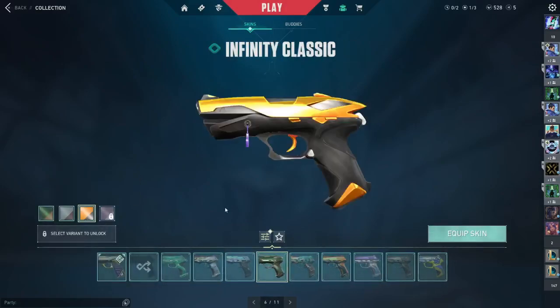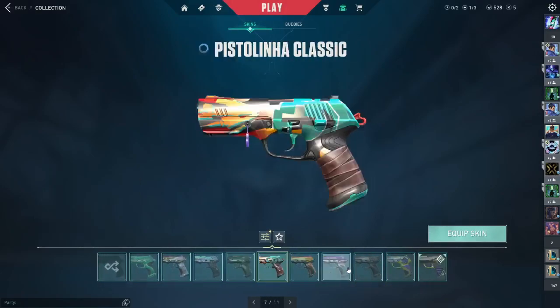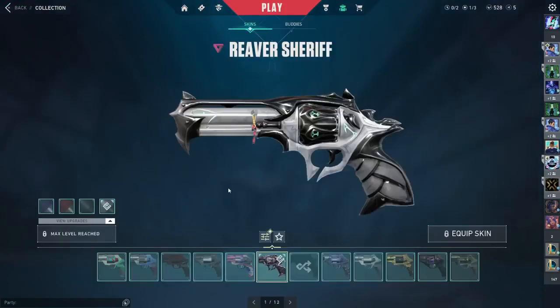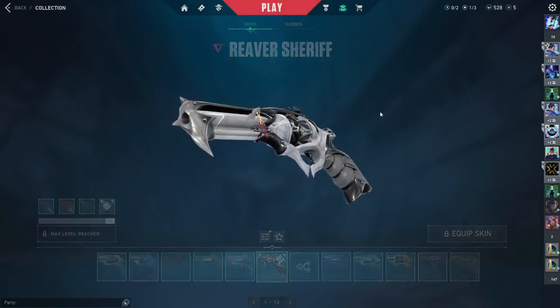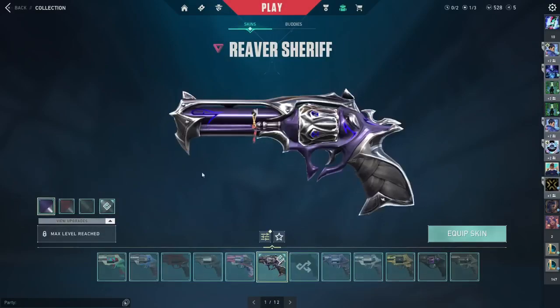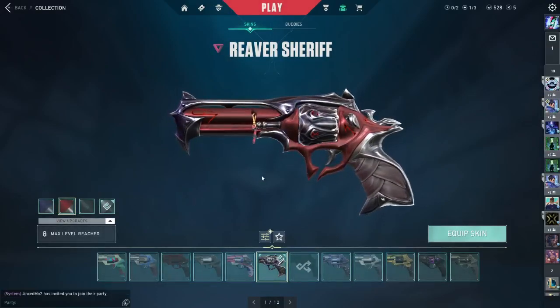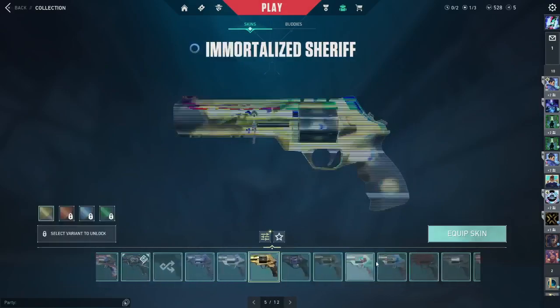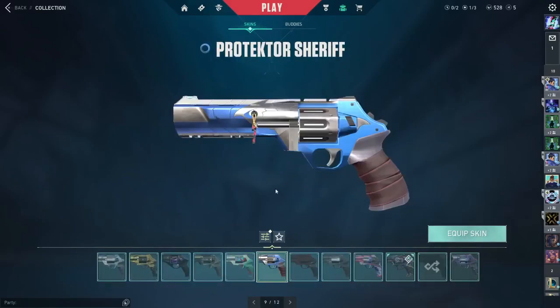For the Sheriff, I have the River skin — it's really nice, but not my absolute favorite. My favorites are the Chrono Void or the Mage Punk Sheriff; I think they're better. But the River Sheriff is still one of the best Sheriffs in my opinion. I also have a bunch of battle pass and agent Sheriffs.